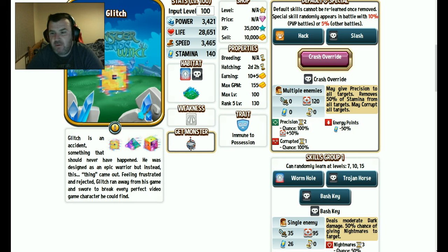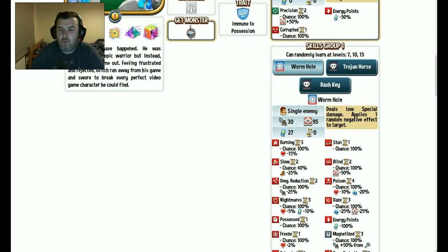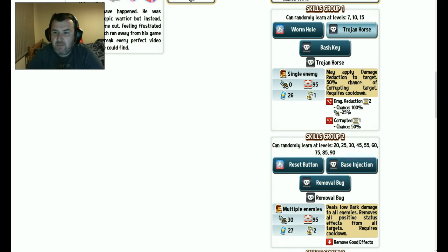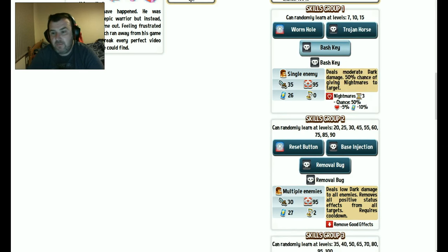This monster has a move that removes 50% of stamina from all targets, may corrupt. There's also a wormhole-type move: deals low special damage, applies one random negative effect — that's quite good, though it would be better if it hit multiple targets. May apply damage reduction to target, 50% chance of corrupting target. Deals moderate dark damage, 50% chance of giving nightmares — nightmares and bleeding are quite good. But there's no skill set jumping out at me. It feels like I'm repeating myself but I'm disappointed with all these skill sets so far.